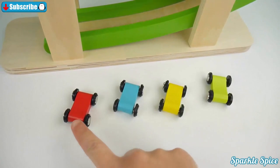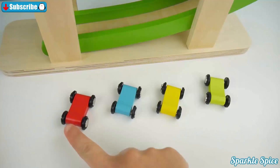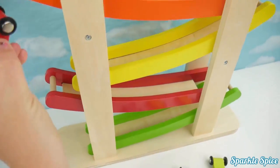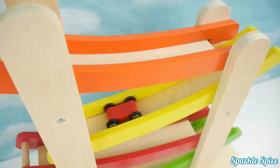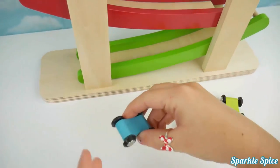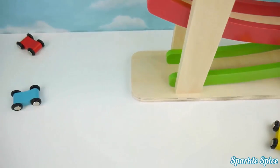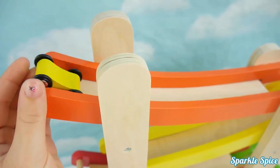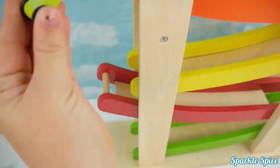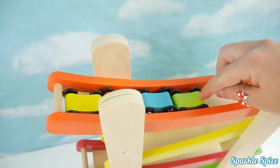We also have cars. There's one, two, three, four and their colors are red, blue, yellow, green. Let's try the red car first. Here it goes. Wow. Now the blue car. Super fast. The yellow car is next. And finally the green car. Now let's try them all at the same time.